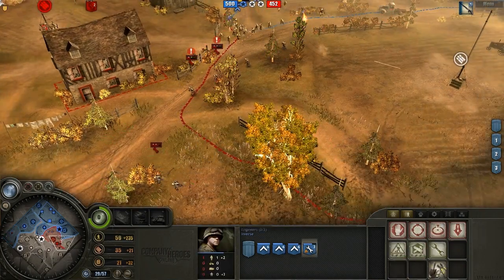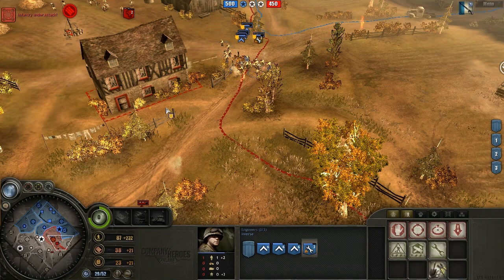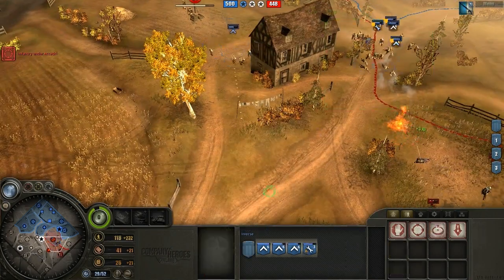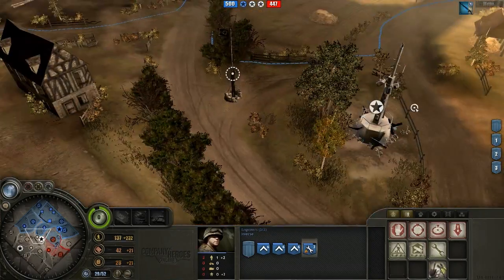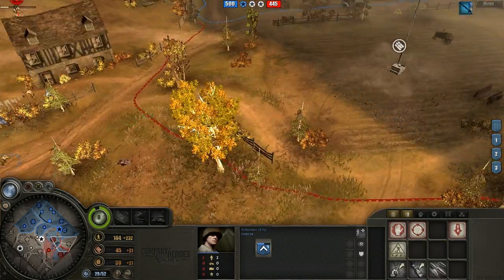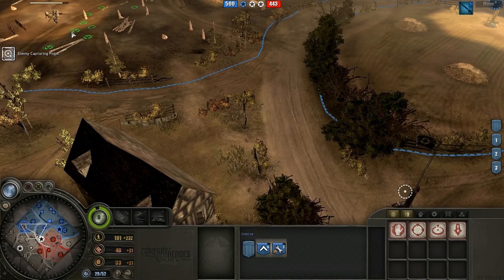You see me right there focusing the Flamer spot. Always focus fire the Pioneer Flamers when you face Pio spam. If you can force the Flamers to retreat or even kill them, you've set your opponent back a whole lot. Their blob will be far less effective, because even with rifles, regular Pioneers without the Flamers upgrade are not very effective. You see me successfully pushing off the opponent on the right-hand side, so I'm going to try to recap as much as possible, cut him off, and just buy a bit more time.